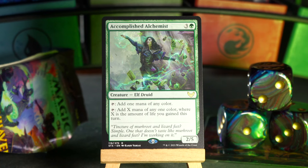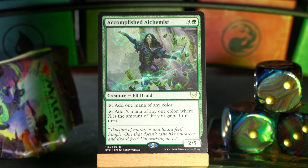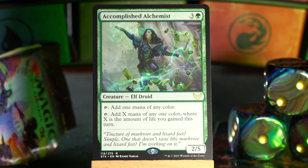Accomplished Alchemist is next. It's three and a green for a 2/5 elf druid, and you tap to add one mana of any color. Or tap to add X mana of any color, where X is the amount of life you've gained this turn — which, if that's more than one, is better than just the first ability. Also it's a 2/5, so it blocks really well. This is for the Golgari deck where you're incidentally gaining life. Good stuff.